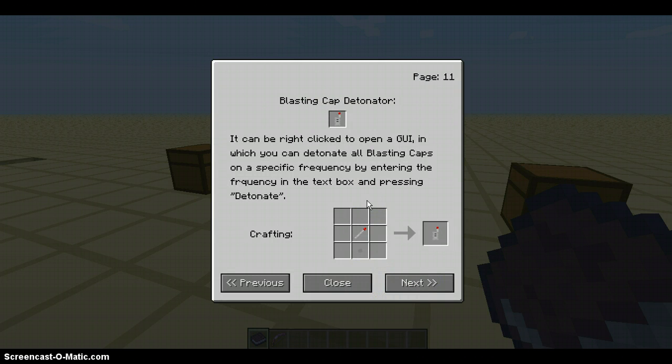Blasting cap detonator: it can be right-clicked to open a GUI in which you can detonate all blasting caps on a specific frequency by entering the frequency in the text box and pressing detonate. You just put that there, and boom, that comes out.